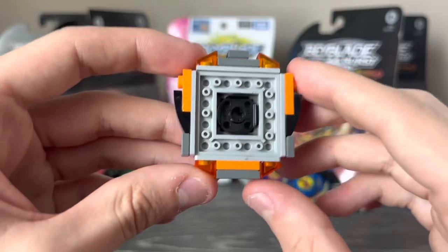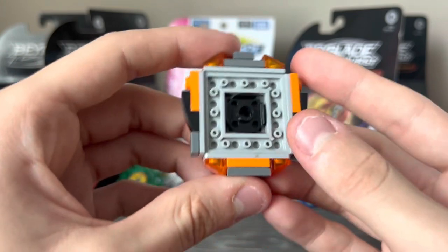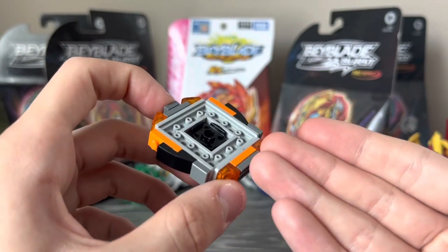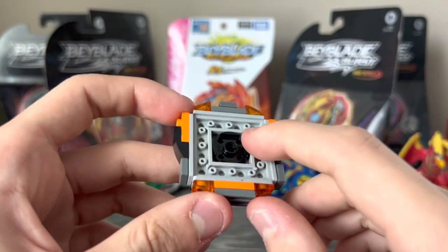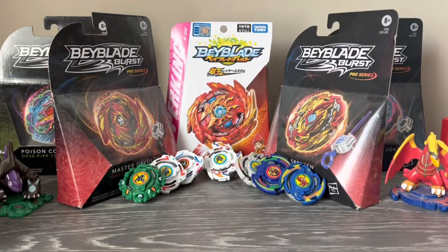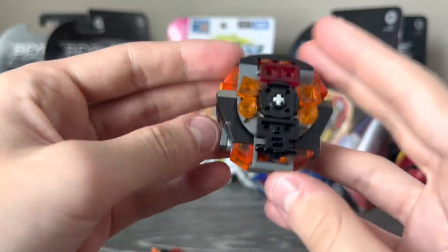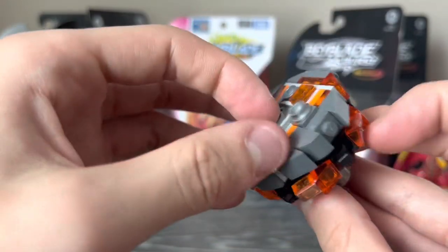The chassis is 4A dash. Now, why am I using an attack chassis on a balance type? Well, that's because the original Gaia came with the quarter disc, which was supposed to be like an off-balance disc. So the off-balance chassis is just like the quarter disc — we chose 4A dash for this combo. You can also put this on the Minoboros recolor from the first random booster for a matching color scheme.